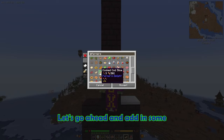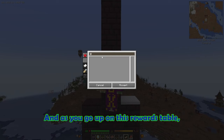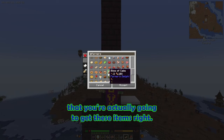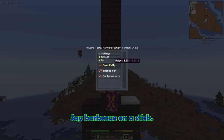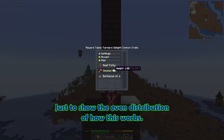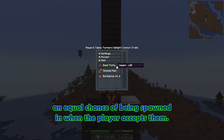Let's go ahead and add some smoked ham. As you go up on this rewards table, things are going to get more and more rare that you actually get these items, so keep that in mind. Let's say barbecue on a stick. So let's go to three items for now, just to show the even distribution of how this works. You have a one weight on all of them, which means they all have an equal chance of being spawned when the player accepts them.